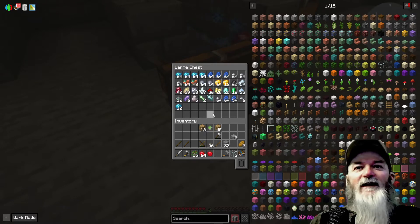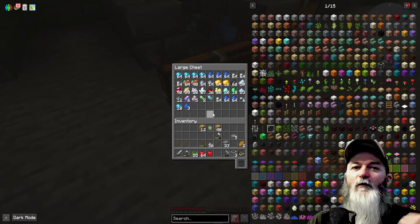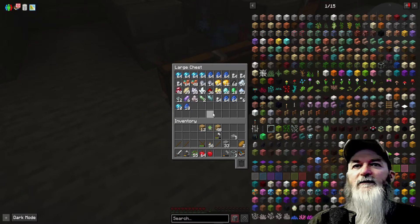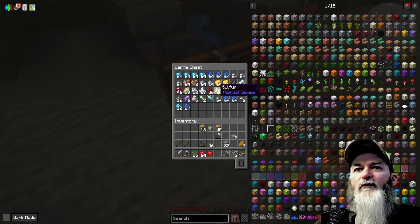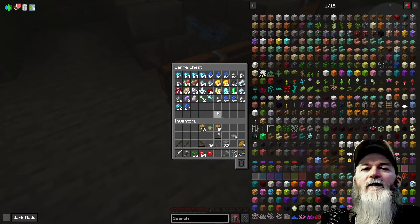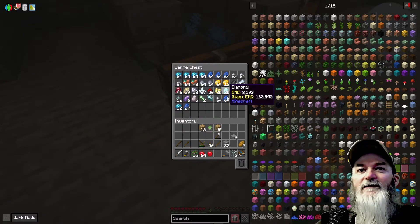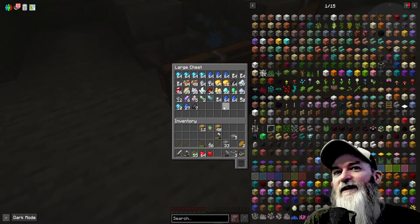We're getting mostly lapis — I'm getting so much lapis. If I was doing sand I'd get something else; dust gives different things. But we have gold, sulfur, redstone, niter, and we still get iron nuggets, skystone, diamonds, and emeralds from this.